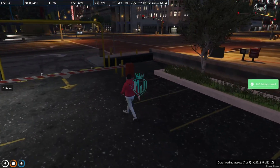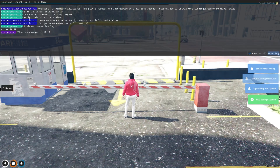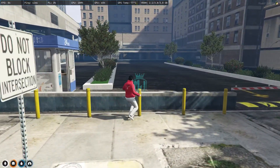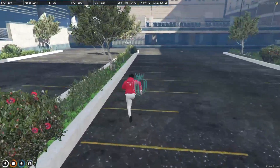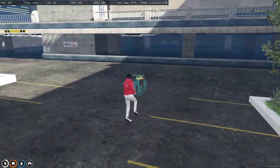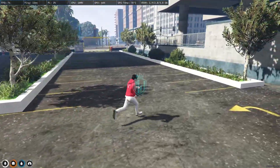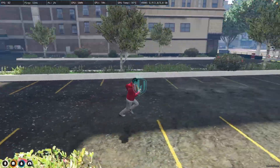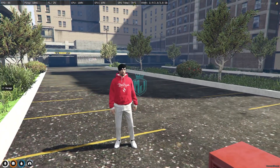Now you can check out our LS Garage — it's completely changed. Let me just change the time and show you how it looks. This is how it looks right now. You will get to see trees and a grass area, so it's totally changed and looks nice. If you like it, you can easily install it in your server — it's completely free and easy to install.